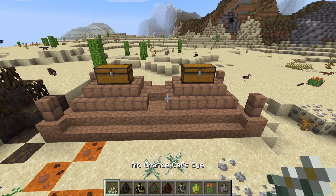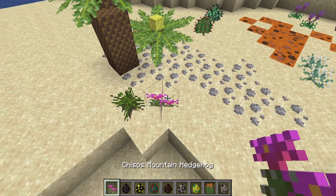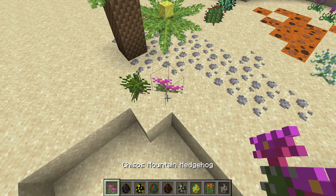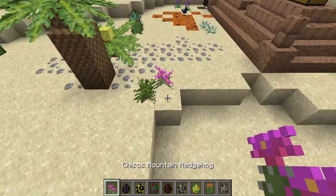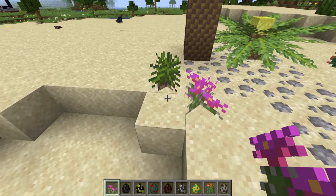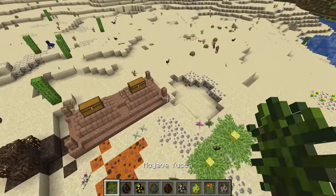We have a Rio Grande — that is a pretty cool name. It is long but at least it's not... Mountain hedgehog. A Chisos Mountain hedgehog? That's awesome, dude. That's honestly amazing. A Mojave Yucca. A Mojang Yucca.